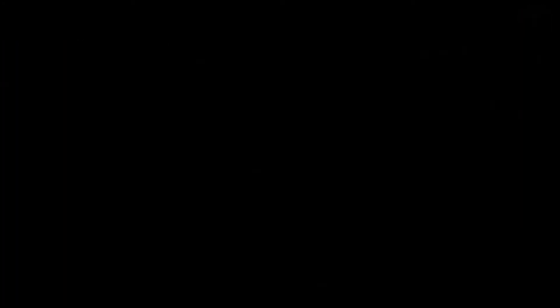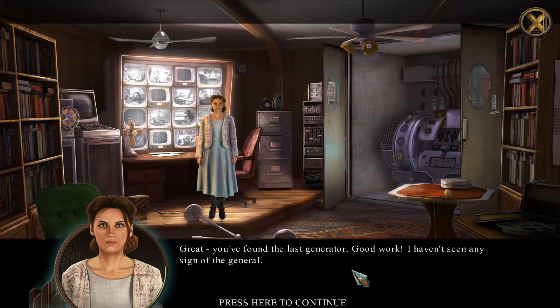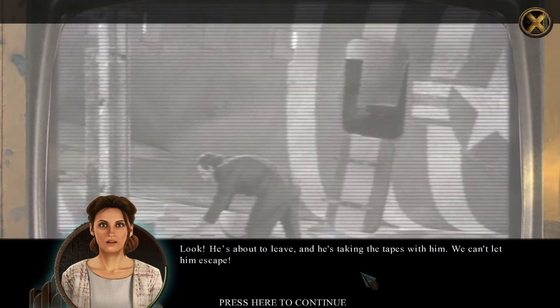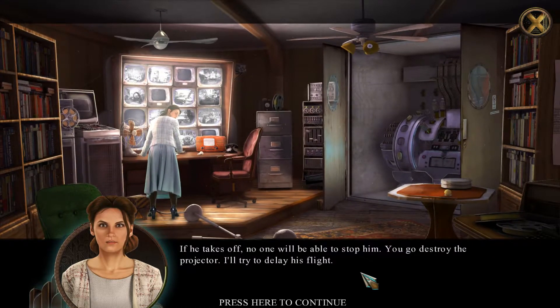We can go there now. Great — you found the last generator, good work. I haven't seen any sign of the general, so this is his secret lair. It could use a woman's touch, that's for sure. Look — he's about to leave, and he's taking the tapes with him. We can't let him escape. If he takes off, no one will be able to stop him. You go destroy the projector — I'll try to delay his flight.